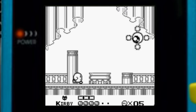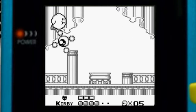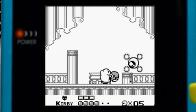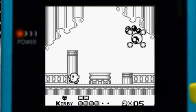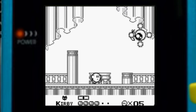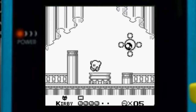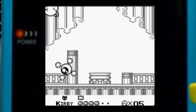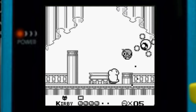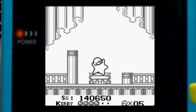This here is Cracko Jr. — nothing too big, nothing too difficult to handle. All you gotta do is throw a Waddle Dee back at him. He has a pretty predictable pattern — he'll just bounce up and down and throw bombs. A Waddle Dee again and that covers it.